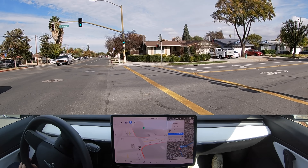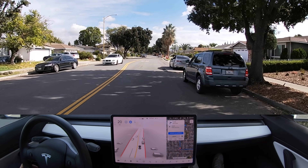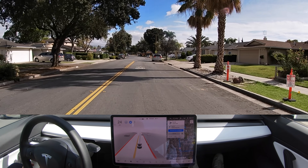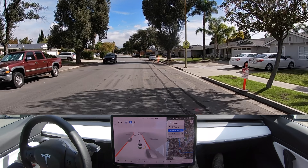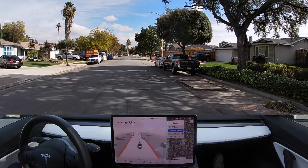It struggled a little bit on the right-hand turn again. It's like it knows it can make the right, but as soon as it enters the turn it seems to get a little confused. It's wobbling — like there are two different algorithms it's trying to follow. It goes straight and then as it initiates the turn it recalculates a little bit.